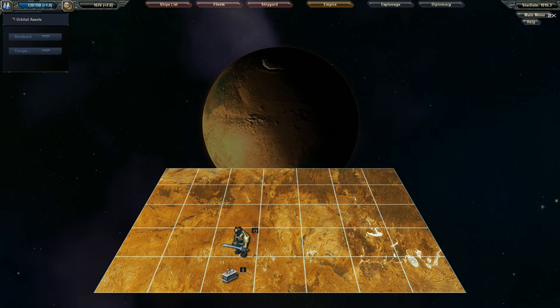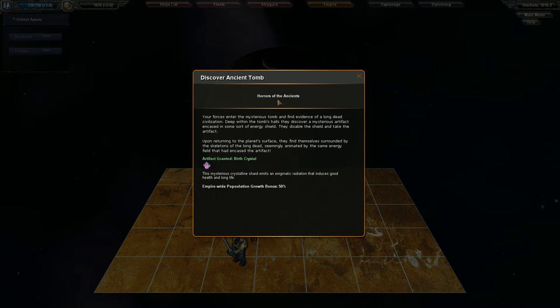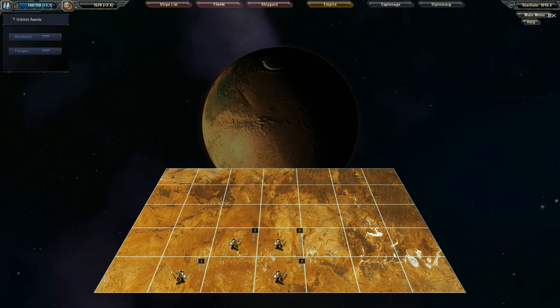It's a tomb, and tombs can have some pretty good stuff sometimes. We discovered an ancient tomb — horrors of the ancient. Our forces enter the mysterious tomb and find evidence of a long dead civilization. Deep within the tomb's halls they discover a mysterious artifact encased in an energy shield. They disable the shield, take the artifact, and upon returning to the surface find themselves surrounded by animated skeletons. We got the Birth Crystal — this mysterious crystal shard emits an enigmatic radiation inducing good health and long life, giving a population growth bonus of 50%. These artifacts are extremely powerful; once you get one it's yours forever unless you trade it, and this one gives our entire empire 50% population growth.